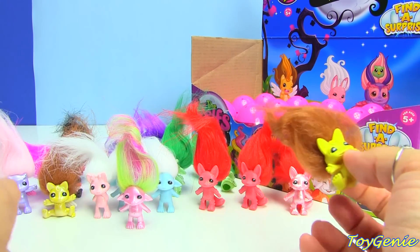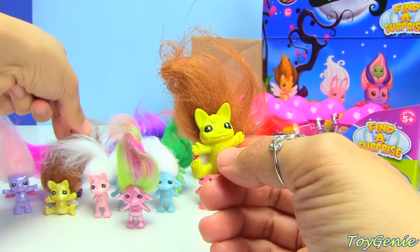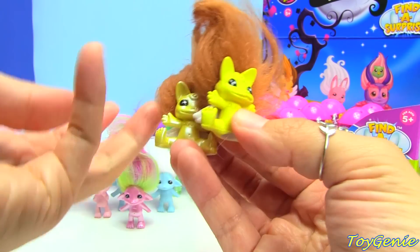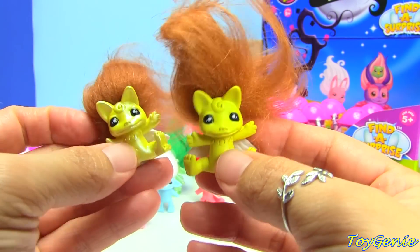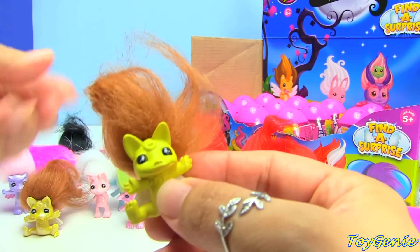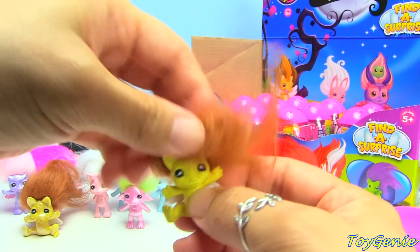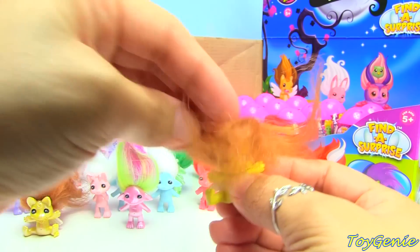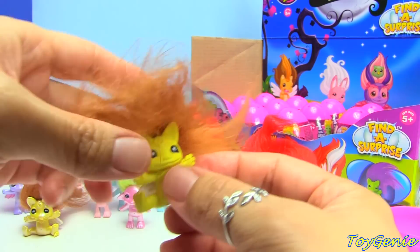We have a yellow one. This one is another Dandelion. He actually looks the same as the other one. So this one is the pearl finish Dandelion and this one is the standard finish. The hair is a mess on this one — looks a little bit like Anna from Frozen when she wakes up.